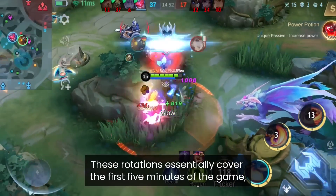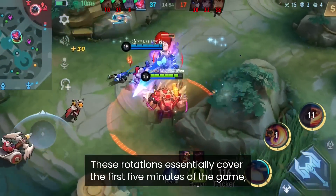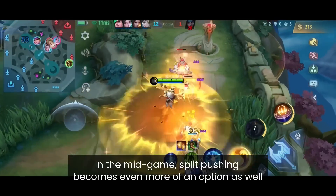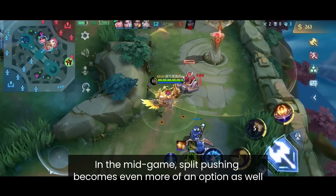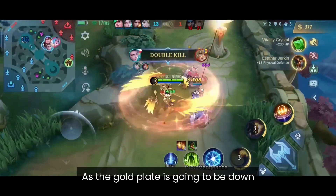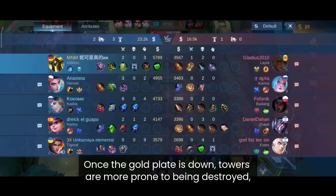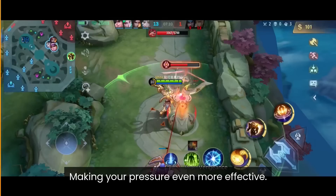These rotations essentially cover the first 5 minutes of the game, but keep them in mind for the mid game as well. In the mid game, split pushing becomes even more of an option as the gold plate goes down. Once the gold plate is down, towers are more prone to be destroyed, making your pressure even more effective.